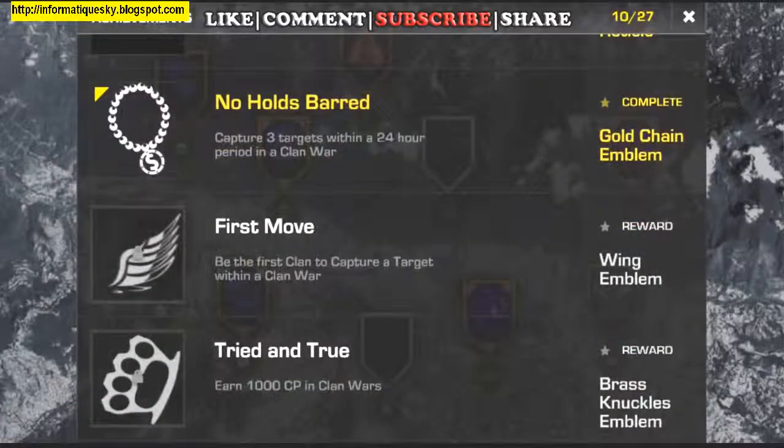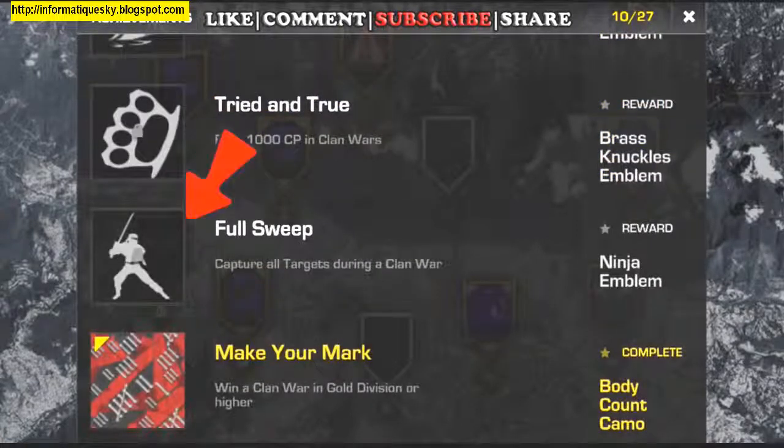Some of the things you can unlock that aren't shown in-game are the emblems, for creating emblems for your clan. One you receive is a Gold Chained Emblem, or No Holds Bar, which you can receive for capturing three points within a 24-hour period in a Clan War. Next is Wing Emblem — be the first clan to capture a target within a Clan War. Next, you have Brass Knuckles Emblem — earn 1,000 capture points in Clan Wars. And then, you have the Ninja Emblem, which is capture all targets during a Clan War, or the full sweep.